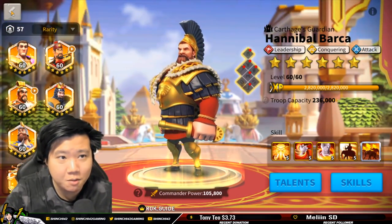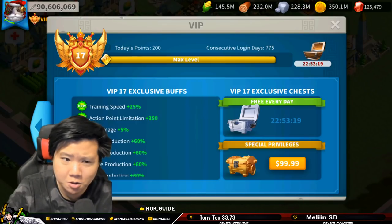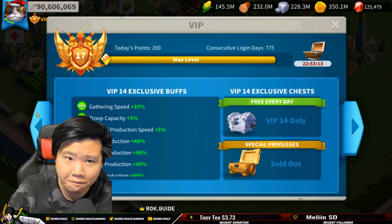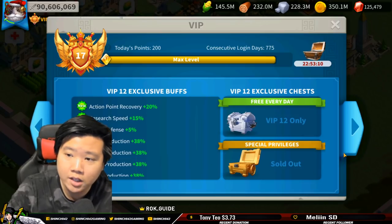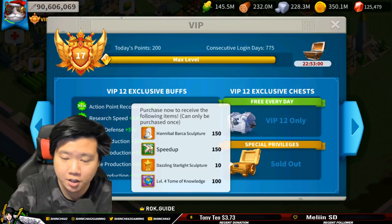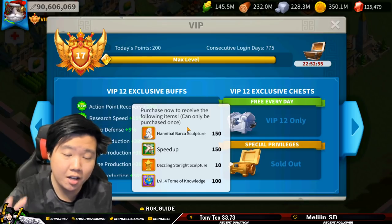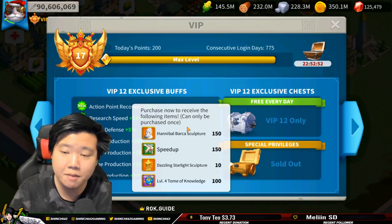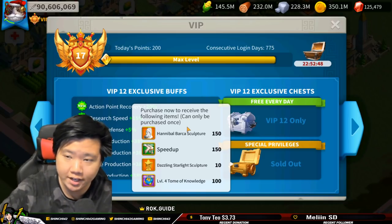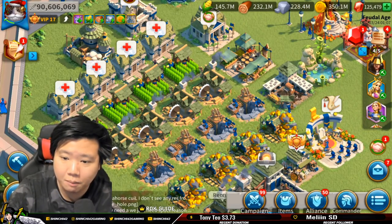Hannibal Barca is a commander obtained through the VIP chest, and it costs close to $350 to max him out — so he's definitely a spender commander. You can only unlock Hannibal Barca by purchasing the VIP Special Privilege. If you see someone using him, it means they've spent real money because they need to work on their VIP and buy the special privilege chest.